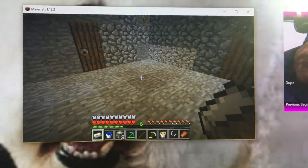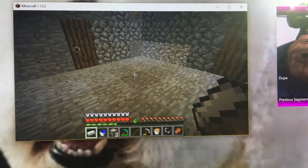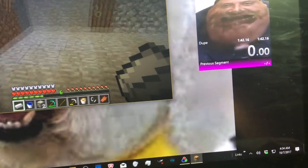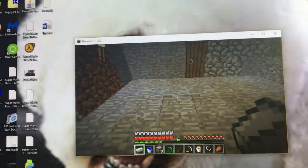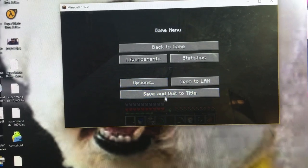Hello guys, I'll show you how to dupe in Minecraft — a duplication glitch. So you throw an item on the ground like so, and then you pause, and what you do here is save and quit.